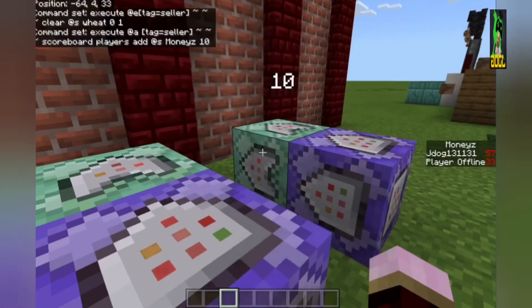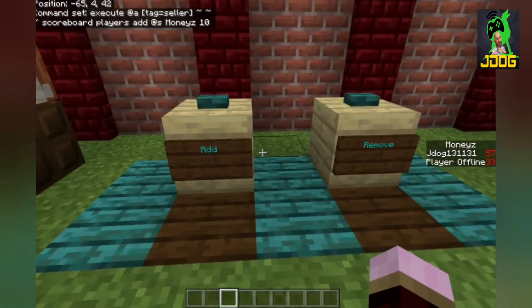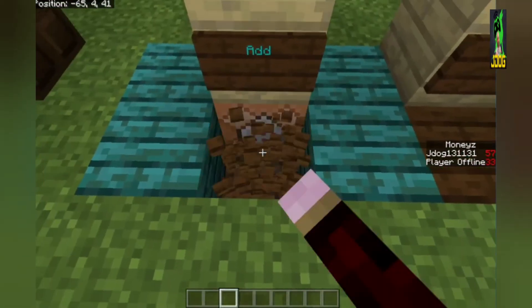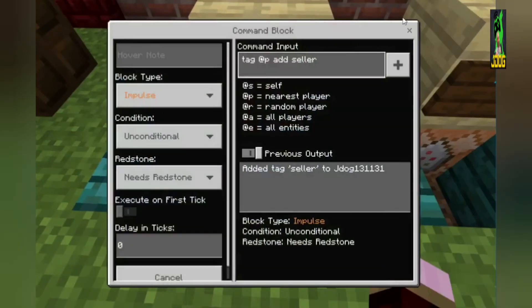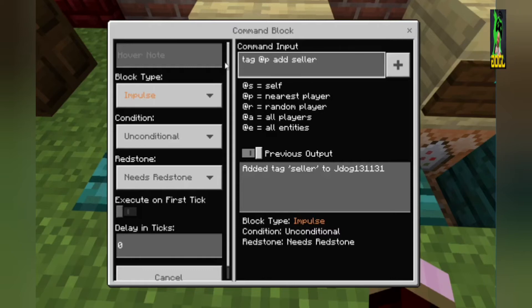Once you tag somebody you're going to want to tag them in or remove them. So we've got two very simple command blocks for that. To add, it's an impulse unconditional always active command block - so it works when they press the button. You can actually do this in your chat bar as well, but it looks neater on a button. The command is tag @p add seller - this is the closest person to the button. If you were doing it in your chat bar and targeting someone in particular, you'd just use their name, like jdog.